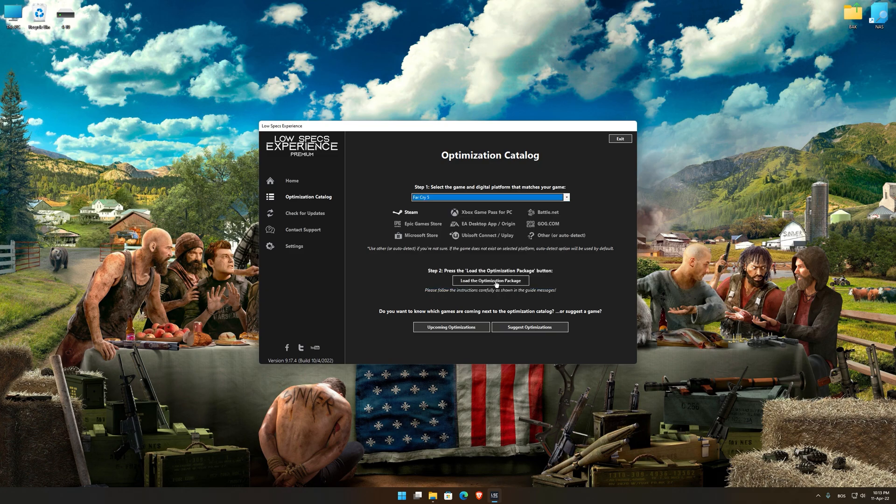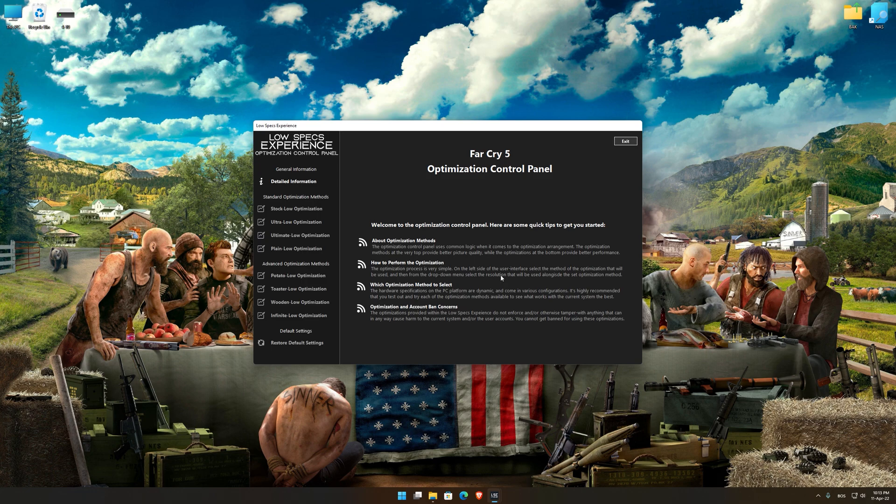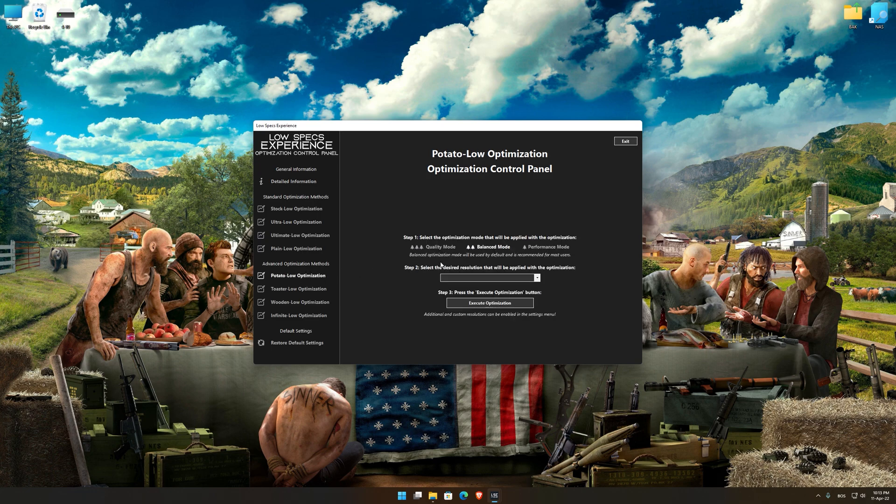Once that is done, press Load the Optimization Package. Low Specs Experience will now automatically check if the game version currently installed is supported by this optimization. If it is, press OK and the optimization control panel will load. When it loads, simply select the optimization presets and the resolution you would like to render your game at. This is something you will need to experiment with on your own in order to see what works best for your system.